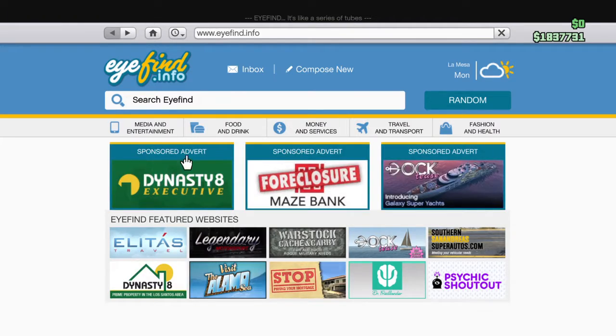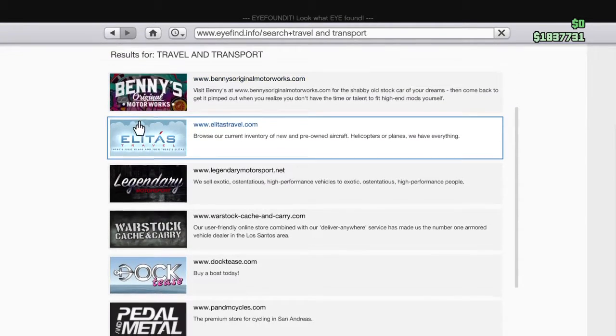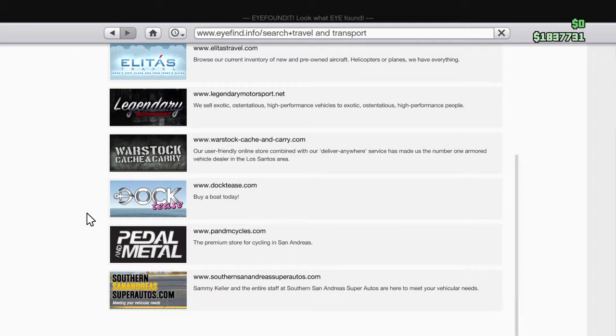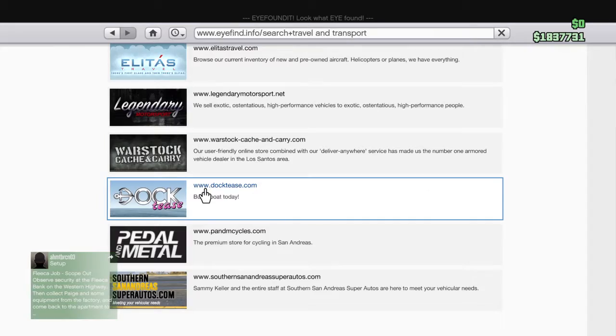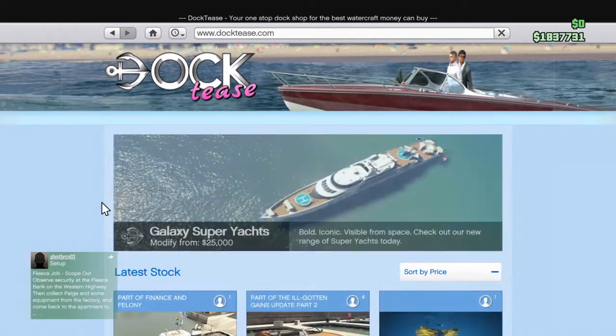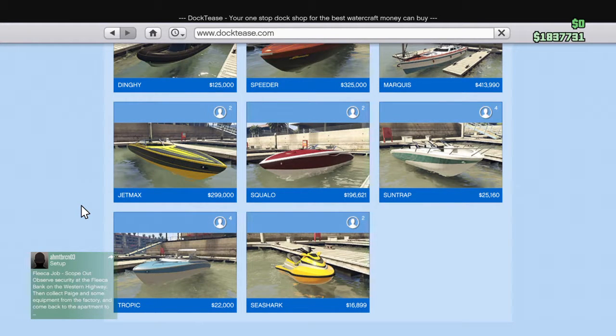I'm going to show you another way to go to Docktease. Go to Travel and Transport. You have Benny's, Elegy, Legendary, Warstock Cache and Carry, Docktease, Pedal to the Metal, and Southern San Andreas Super Autos. You're going to want to go to Docktease. Then of course you have all these vehicles down here that you can buy. The Speeder actually used to be free — I got it when it was early on.